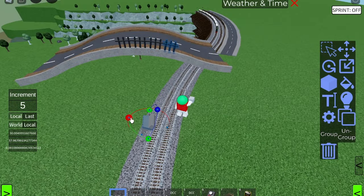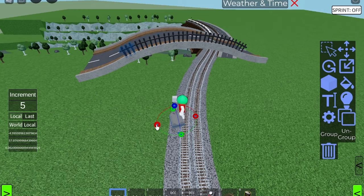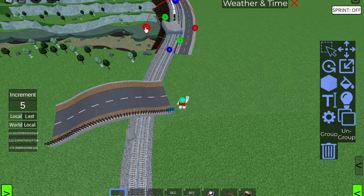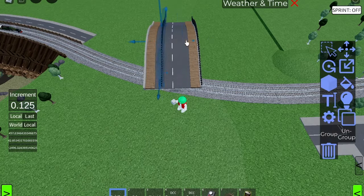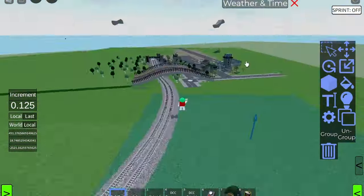I think this is going to look really good as I copy it around. Now I've got the rail on one side, all I need to do is copy it and move it over to the other. And there we have a very fancy looking bridge.